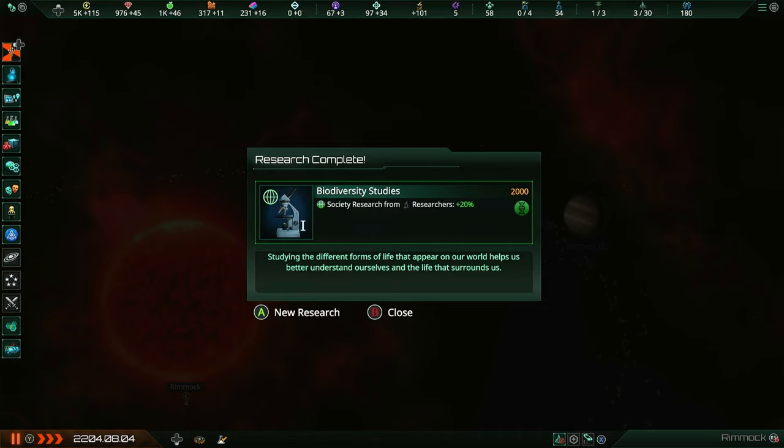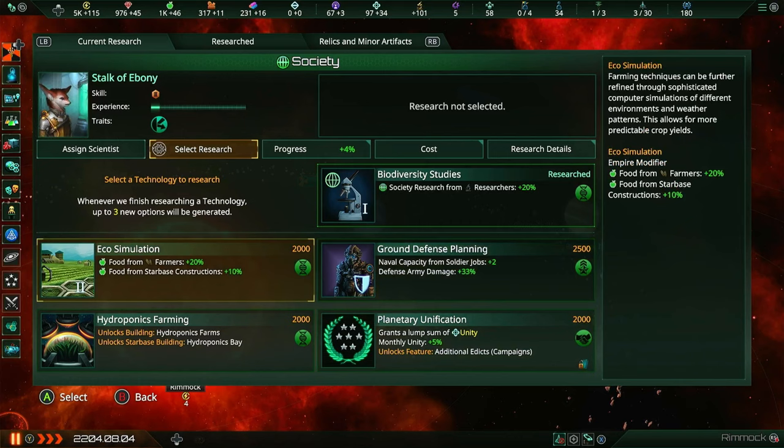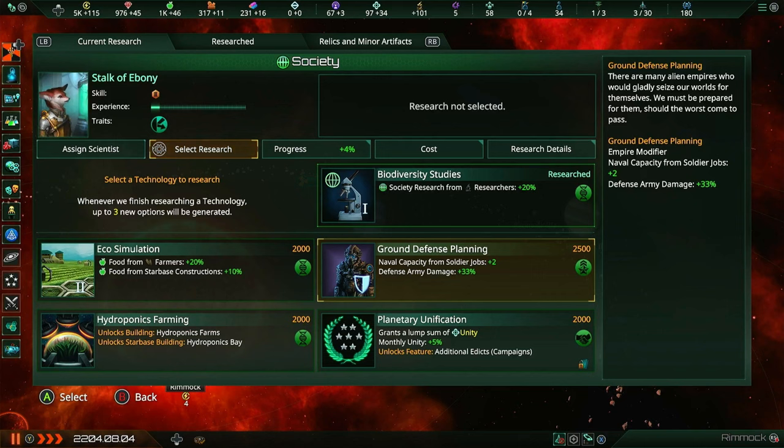Research complete - our first bit of research, Biodiversity Studies, is now complete, so we'll be getting more research from our researchers. So what do we want next? We have ground defense planning - that would give us two more naval capacity from soldier jobs and plus 33% defense army damage. The first time I played Stellaris I went with this basically immediately, but hindsight is 20-20 and that wasn't the best, especially right now when we don't actually see any other nations to make defense armies helpful.